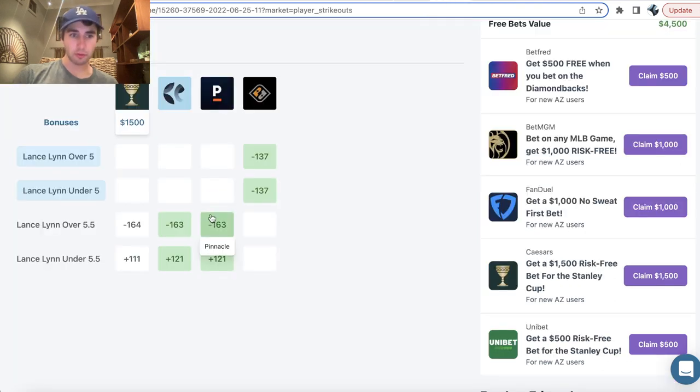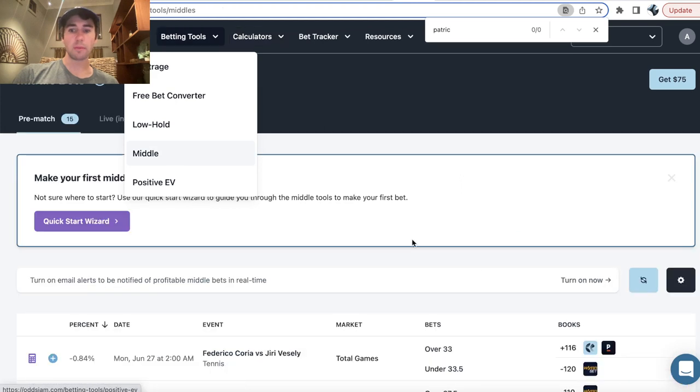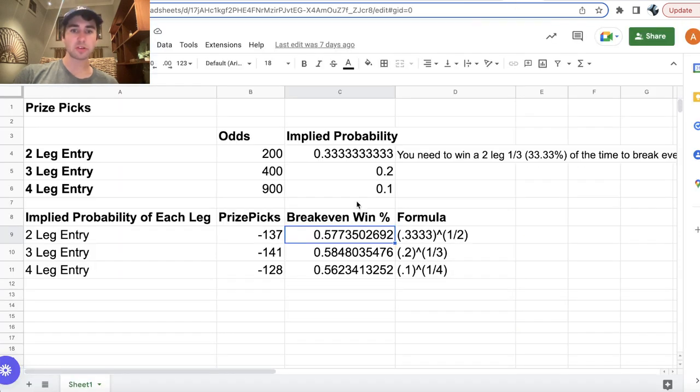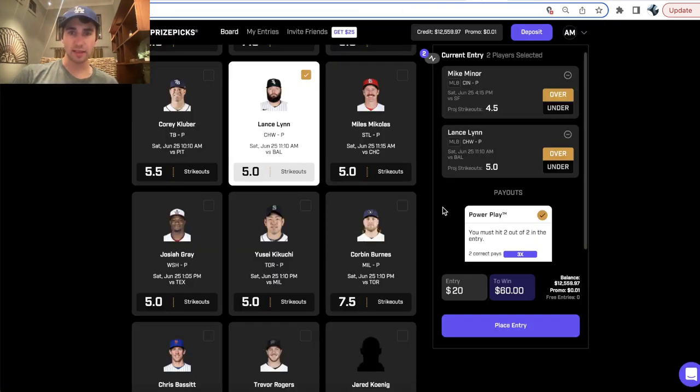So this prop is really, really good because we're getting an additional half a strikeout — the sportsbooks are heavily juicing the over 5.5, and we're getting over 5 in our PrizePicks entry. This is exactly what we want as a DFS player. Using the middle betting tool, this discrepancy is a great pick to include because both Caesars and Pinnacle are setting the over 5.5 closer to minus 170, and we can get over 5 strikeouts at an implied price of minus 137 on PrizePicks.